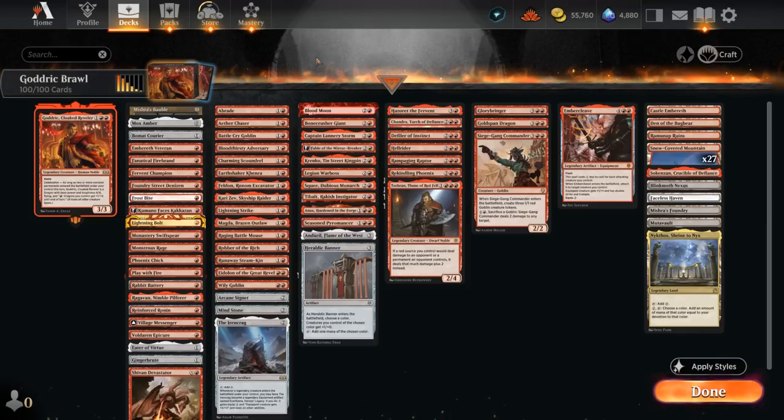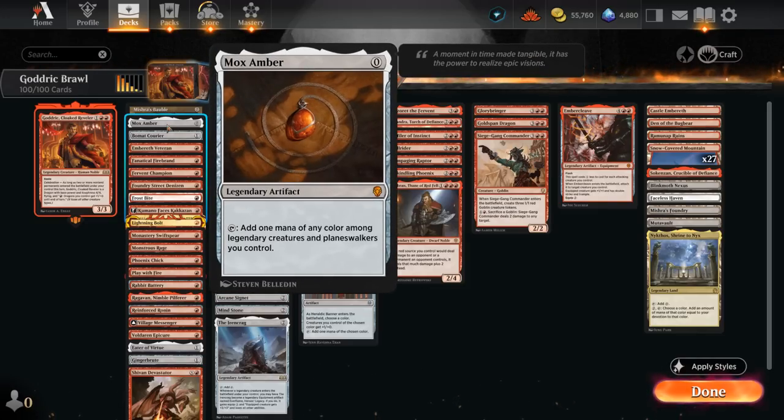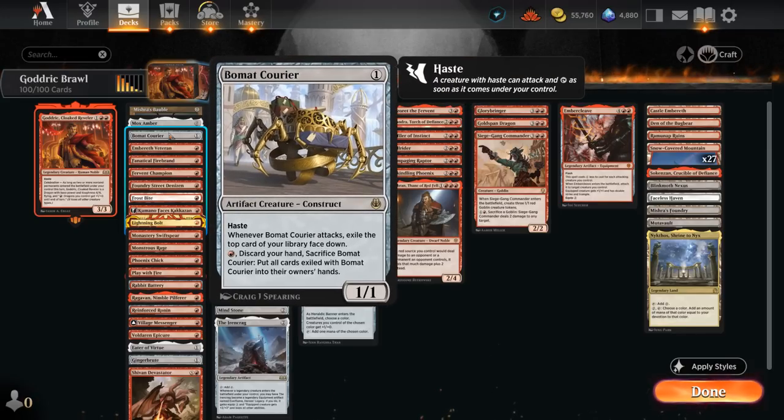We have multiple cards that can generate tokens as a way of enabling celebration on Godric. Looking at the curve, it's kind of like your signal strength on a cell phone — you want lots of one-drops and then slowly taper off as you go up. We have some zero-mana cards starting with Mishra's Bauble, which can essentially replace itself and enable celebration. Mox Amber is quite nice too — not only does Godric enable it as a legendary creature, but we've got a ton more legendaries throughout the deck. Typically you want to hold it until you play Godric in the same turn. Then there's Beaumont Courier at one mana, which can provide plenty of card advantage if it can attack a few times.